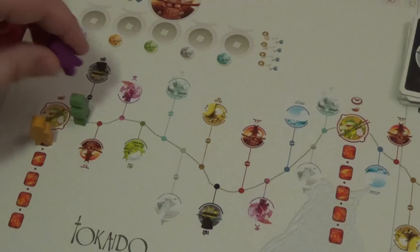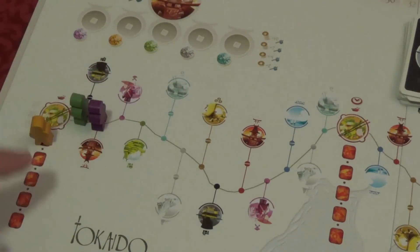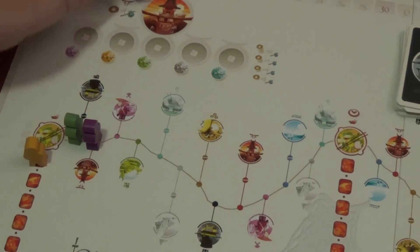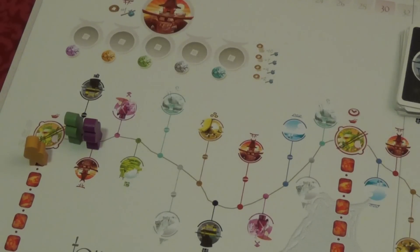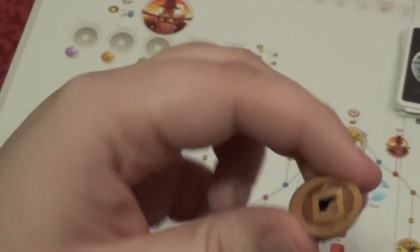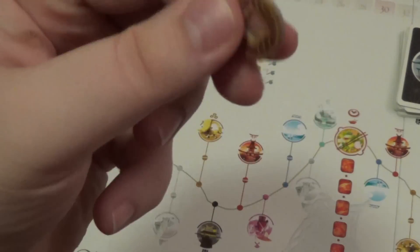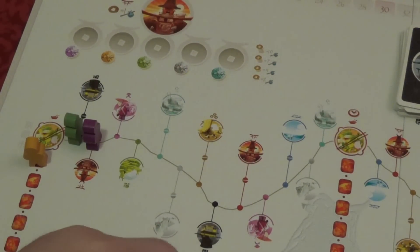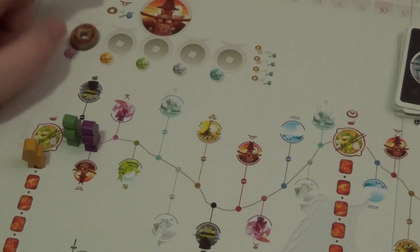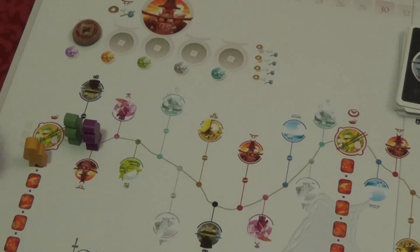Next, let's say purple moves to the temple spot. On a temple you can donate coins from your supply to the temple itself — up to three coins. These are what the coins look like; they're also used to buy other items. They're really cool little square coins. If I donate three coins as the purple player, that gives me three points on the track immediately. This will also matter at the end of the game, which we'll come back to. You can do this on any of the temple spaces.